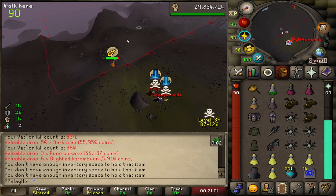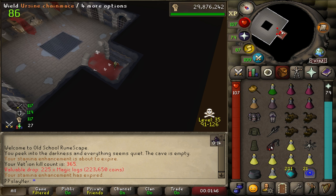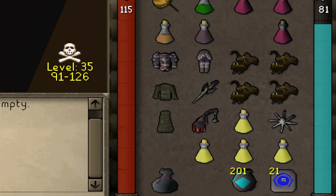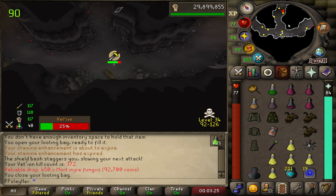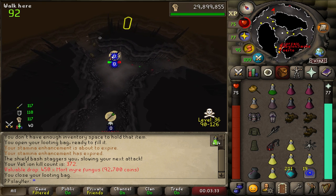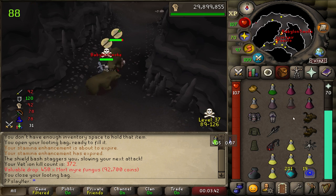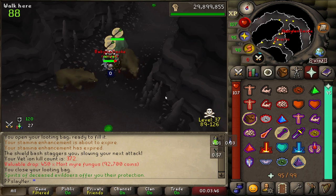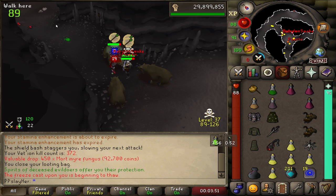That was a spooky one, especially since we were low on food there. Magic logs — did you see that 4-way switch? Beautiful. Imagine being in multi with 55 mil risk and this is your inventory of food — I don't even know what I'm doing at this point. That was bad. Let's use it. I'm going to remember. I remembered to use the spec. Are you proud of me, mom?